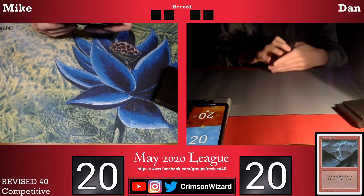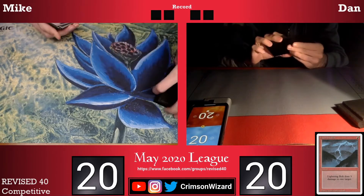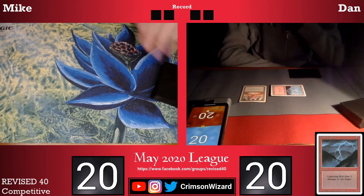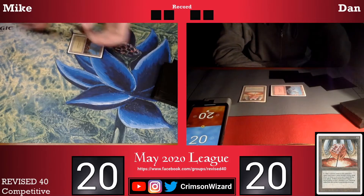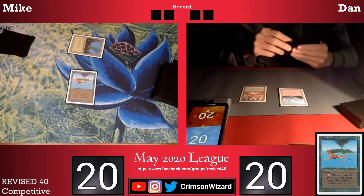Both of us are on the mulligan so we're both gonna have two bottom cards. Dan puts a card on the bottom and then so do I. Dan's on to play this game so he leads with a mountain into a Mana Vault. Mana Vault's gonna give him some really fast early mana. I have some early mana of my own with a Birds of Paradise and I pass the turn back to Dan.